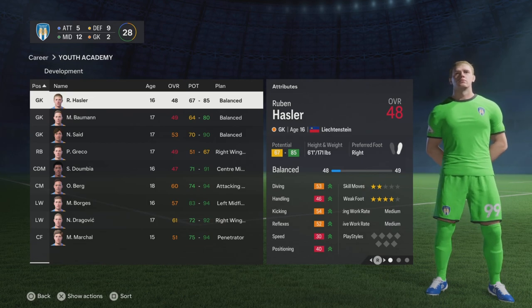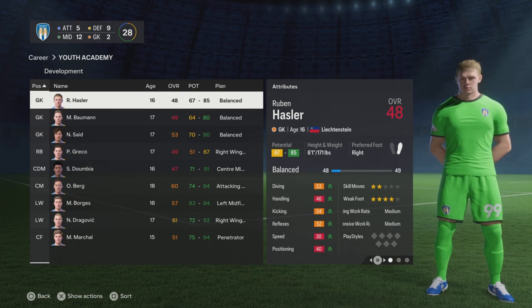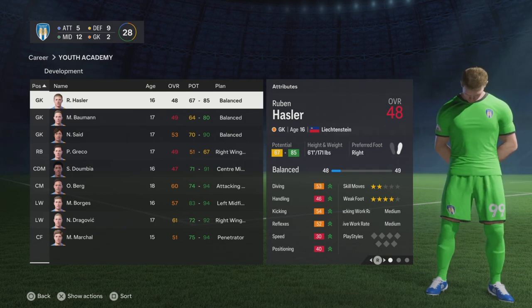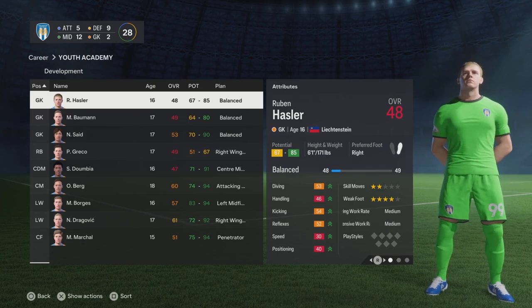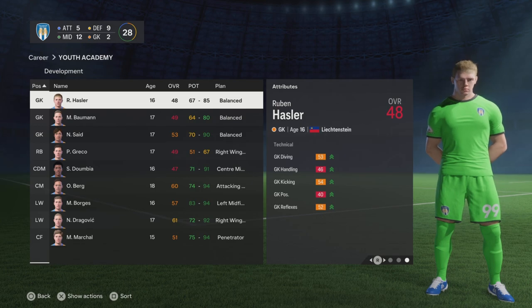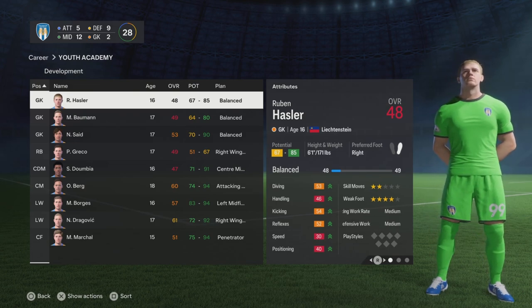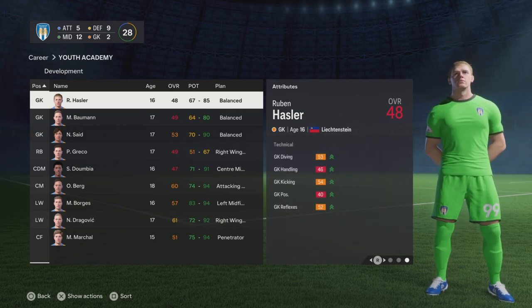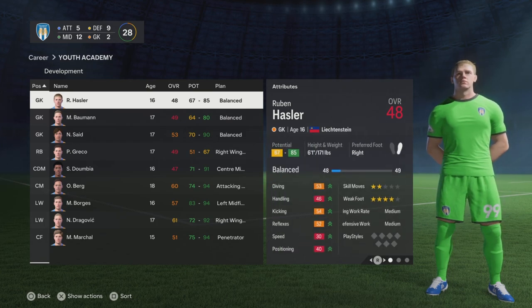The first one, Ruben Hasler, is from Liechtenstein. He actually has a potential of 85. I'm more inclined to keep his development plan on balanced, because if you mess around with it too much they just end up going off balance with the stats. You can see his positioning is way behind everything else, his handling's not that great, kicking, diving and reflexes are orange. He is only 48 overall — we'll just keep loaning him out and see what happens. I can't see that positioning ever really catching up.